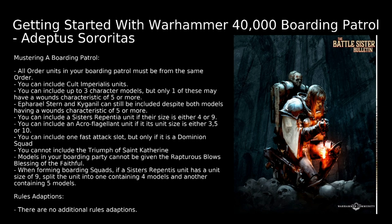Generally this means you can have a couple of Preachers and something like a Cannoness. The one exception is Eryl Stern and Kai Ganel — both can still be included even though both have a Wounds characteristic of 5 or more. You can include a Sister Repentia unit so long as the unit size is either 4 or 9, and an Acroflagellant unit so long as it is either 3, 5, or 10 models strong. You can include one Fast Attack slot, but only if that unit is a Dominion Squad. You cannot include the Triumph of St. Catherine — there's no way people are taking that on a Boarding Action. Models in your Boarding Party cannot be given the Rapturous Blows Blessing of the Faithful. Lastly, when forming Boarding Squads, if a Sister Repentia unit has a size of 9, split the unit into one containing 4 and another containing 5 — normally you're splitting 10-model units into 5s, but Repentia don't have that even amount.